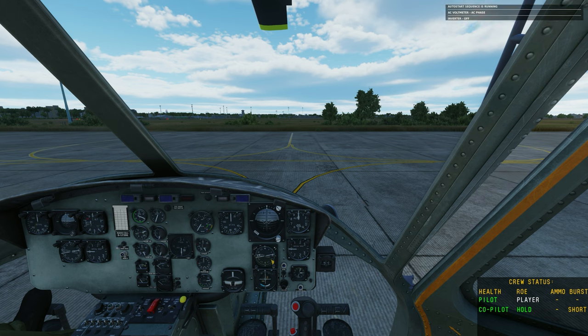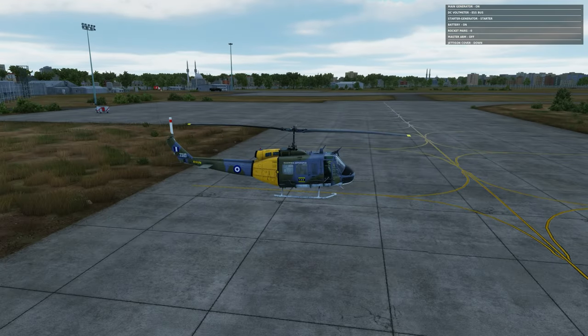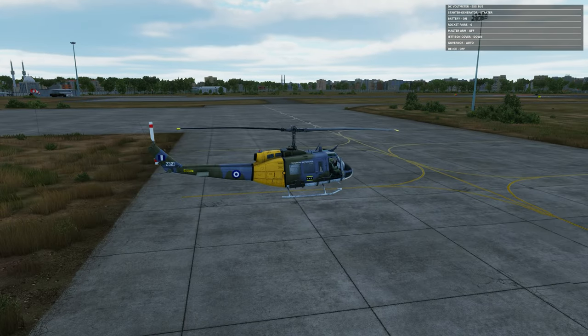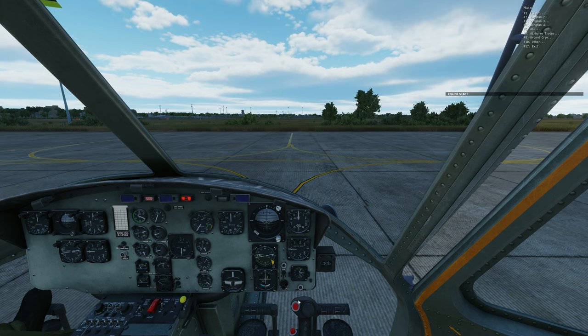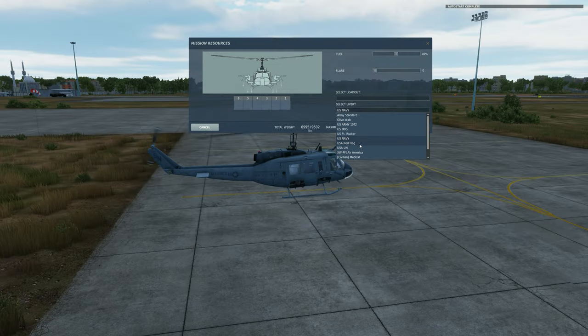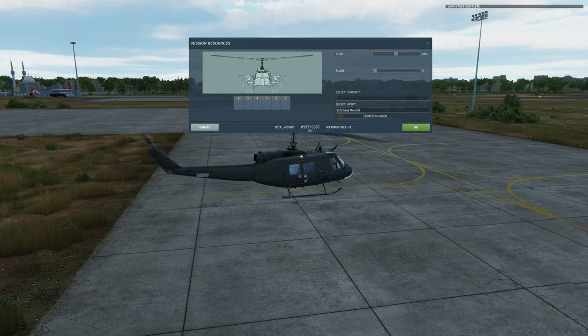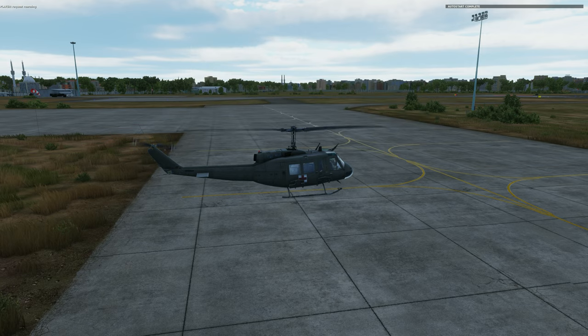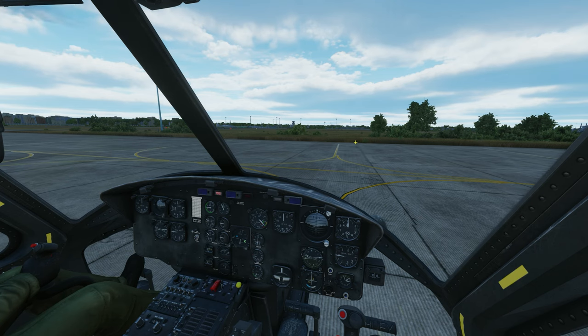There we go. What a lovely skin that is. I seem to remember there was a way to change that — bring up the radio menu there we go. Rearm and refuel — I thought they had one that was medevac. There we go, civilian medical. Okay, let's see what the windsock is showing us.